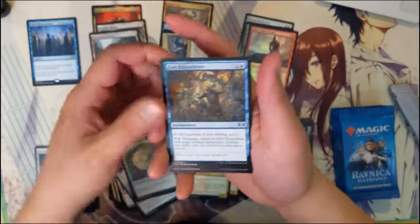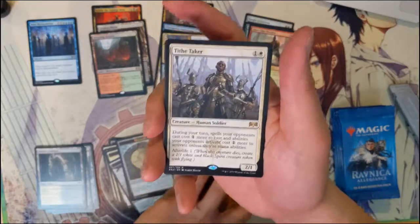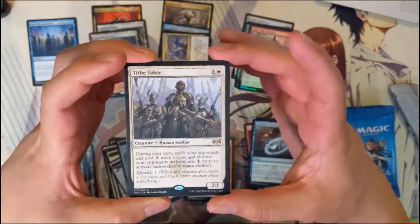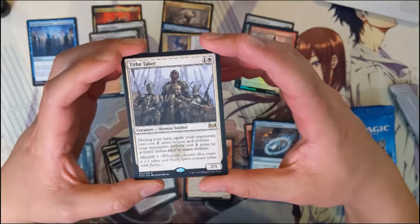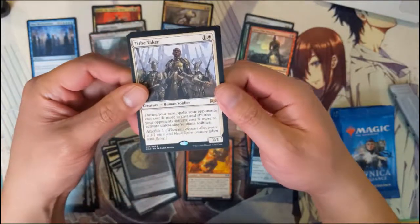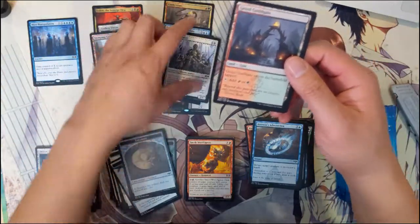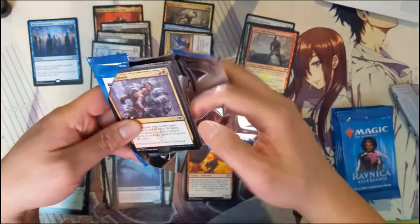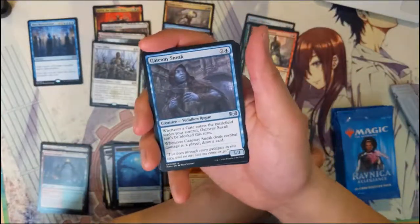Another Shaman, Eyes Everywhere, Smelt-Ward Ignus, and then Tithe Taker. This is a card I'm hoping makes a surprise breakout. It's not working that much right now but I obtained a couple extra copies just in case. During your turn, spells your opponents cast cost one more mana. Activated abilities also cost more unless they're mana abilities. And it has Afterlife one — so you get a white 1/1 Spirit token after it dies. It's kind of like a significantly weaker version of that 2/1 first striker — name escapes me.